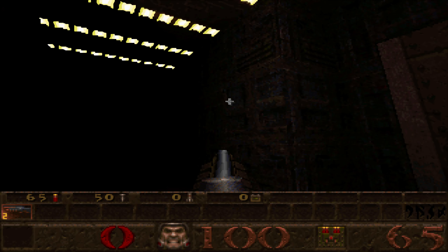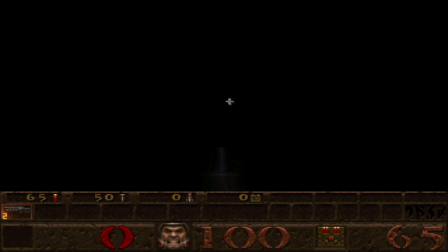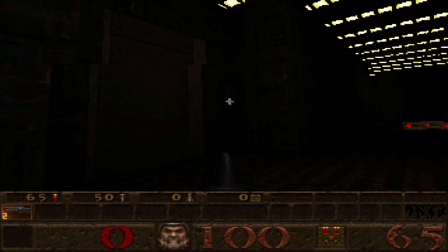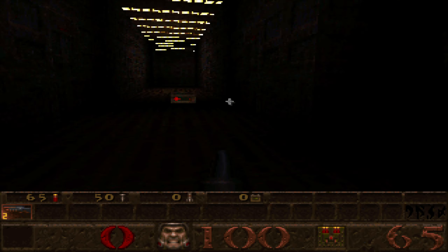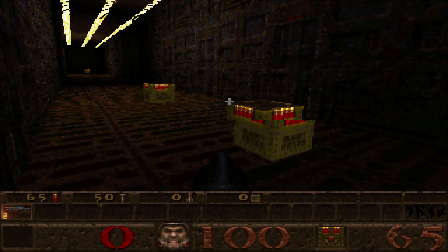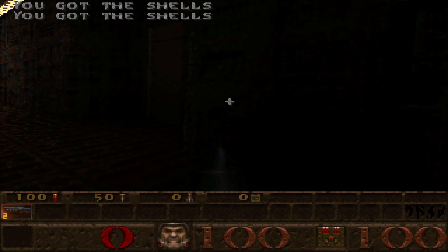Of course, it'd be deathmatch! So here's a hub here, we don't care about that! Now it leads back, of course! Here's some health if I cared about that! But what's this way lead to? Another corridor! So if you weren't tired of all the corridors, there's some more corridors! I'm really, really lost!